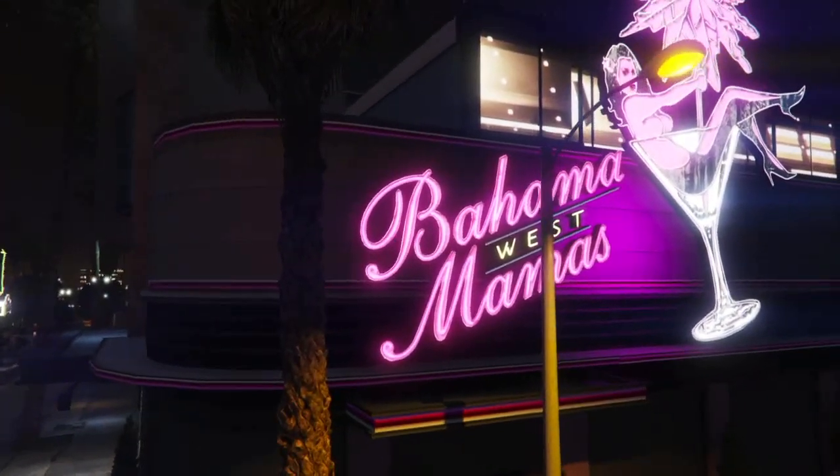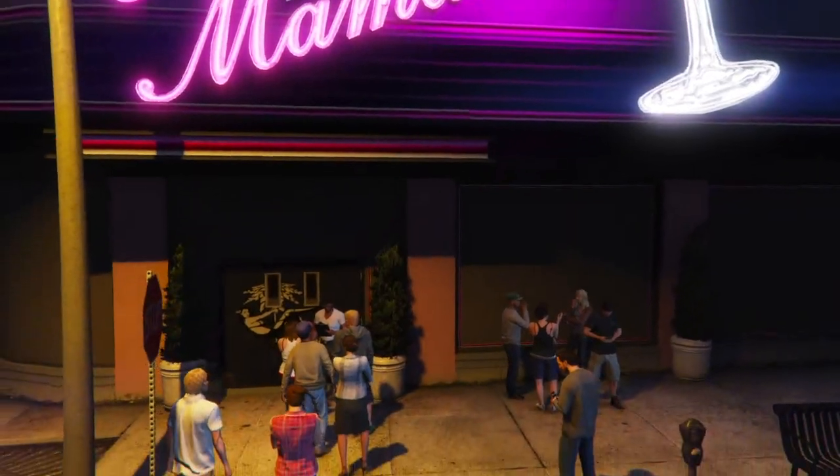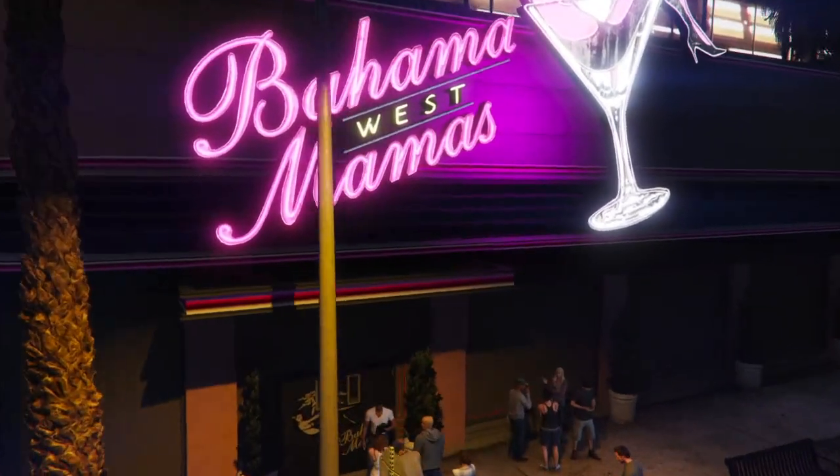Let's start off with Bahama Mamas, which is a tropical themed nightclub. It has a dance floor, some booths, and some bar areas. And like every nightclub, it has a DJ booth for some sick beats. If you want to know how to get inside Bahama Mamas, go check out my last video.